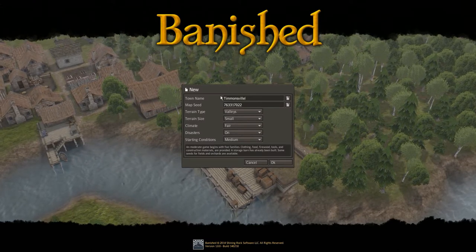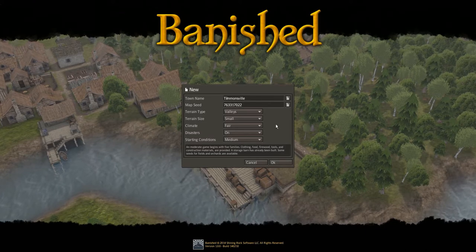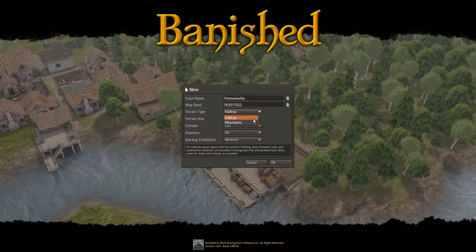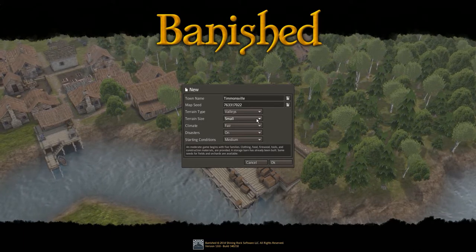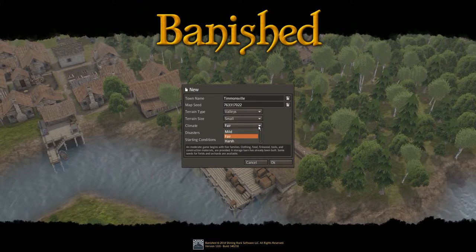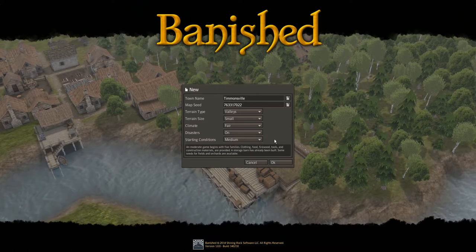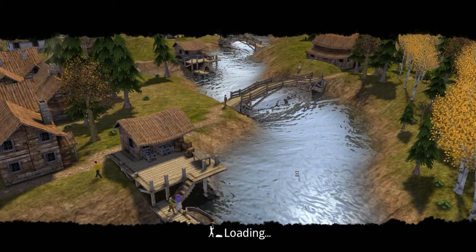We have a town name which you can edit or auto-generate — I'm going to leave it; Timminsville sounds good to me. The map seed I have no idea what that is, so we're going to leave that as is. I've seen you can go valleys or mountains; I'm going to stick with valleys for now, and a small terrain size because we're all getting a feel for this. The climate shall be fair, disasters will be on, and I'm going to start on medium difficulty. Let's click OK and load the game from scratch.